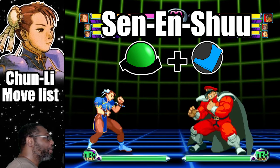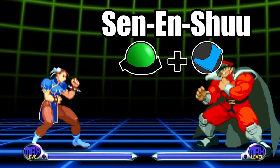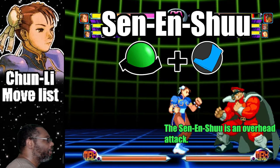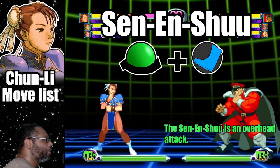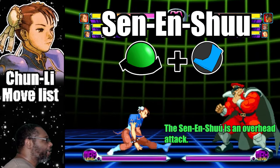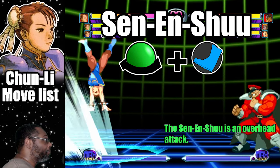This move is Chun-Li's flip over heel kick. To do the attack, do a half circle back plus any kick button. This attack is an overhead, meaning that it needs to be blocked high. The light kick version has a higher arc and doesn't move far, while the fierce kick variation has less height but travels much further. Use the fierce kick version as a sneaky way to get closer to the opponent. The light kick version has a lot of height but it can be seen coming a mile away.